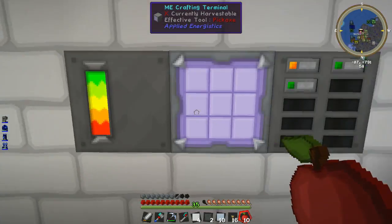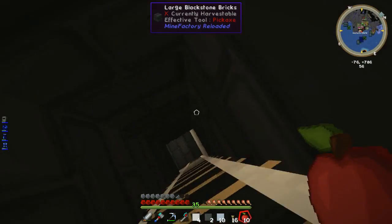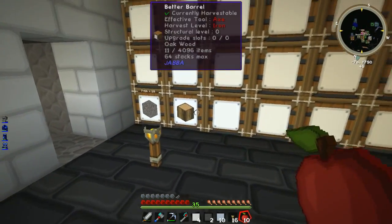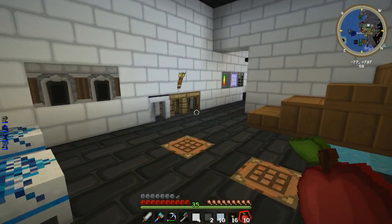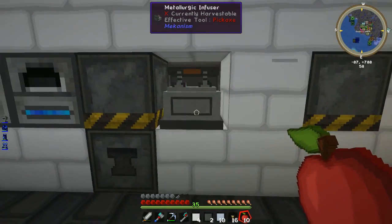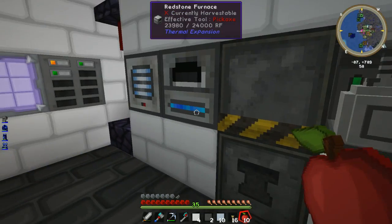I'll put the wood downstairs. And I've got one, two, three, four, five, six stacks of stone bricks. We've got the cobble and the wood going in the chest thing downstairs just to keep it organized. I'm going to use it for this — I'll just do it all in stone bricks.